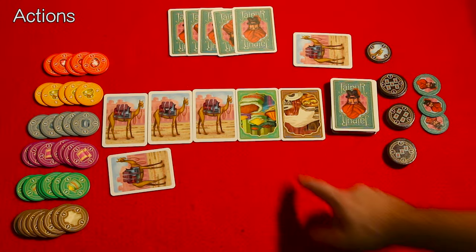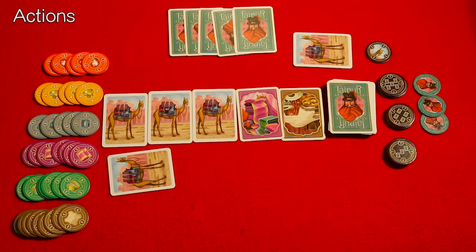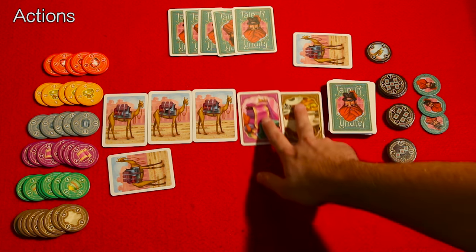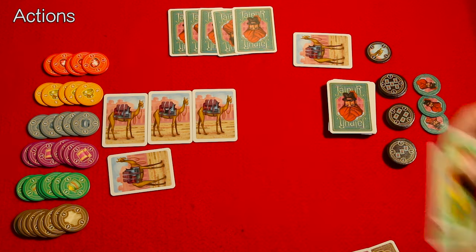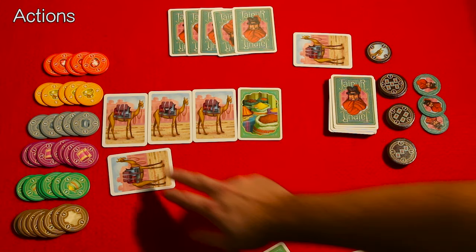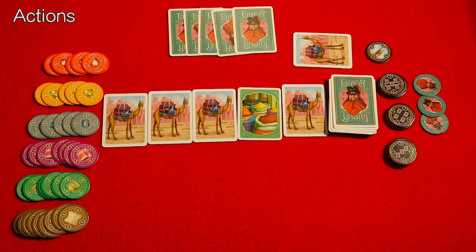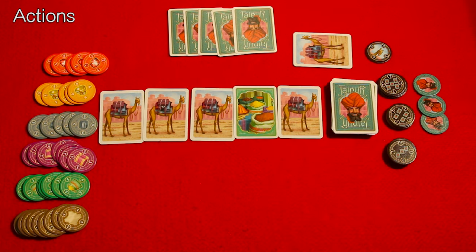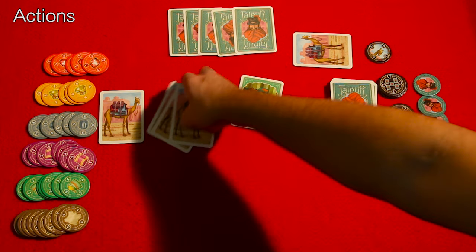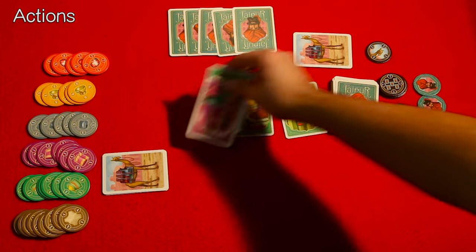Let me show you what I mean. To take a single good, you're going to grab one from the middle, put it in your hand, and replace it with a new one. You can also instead take several goods and exchange with goods from your hand — I could take these two and replace them back with ones from my hand, or I can replace them back from a combination of my hand and camels like so. Or you could take all the camels from the center — grab all the camels, place them into your herd, and refill the center.